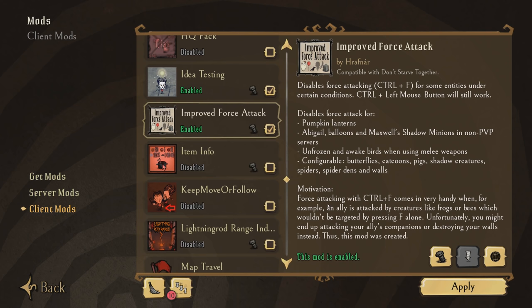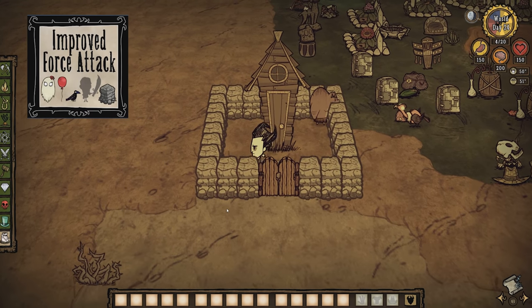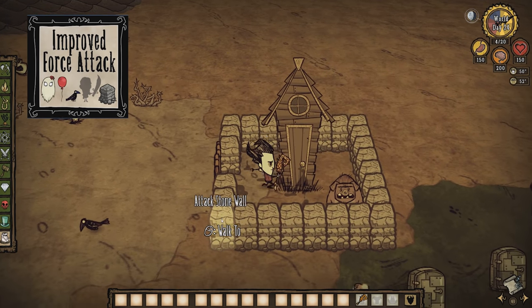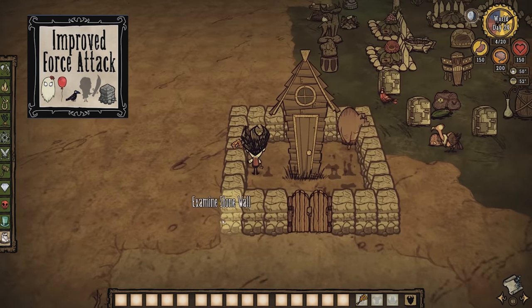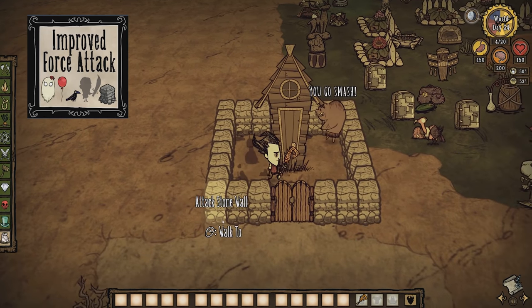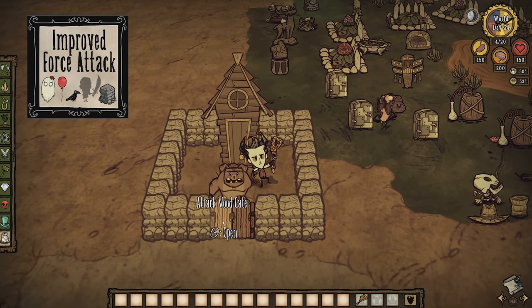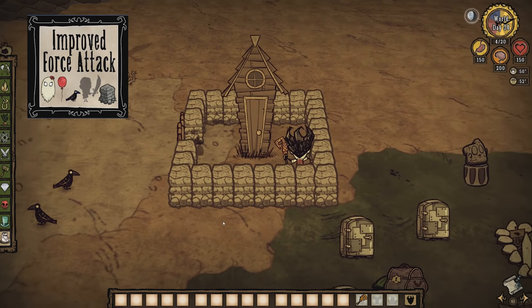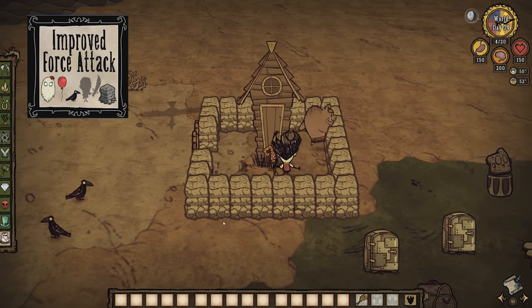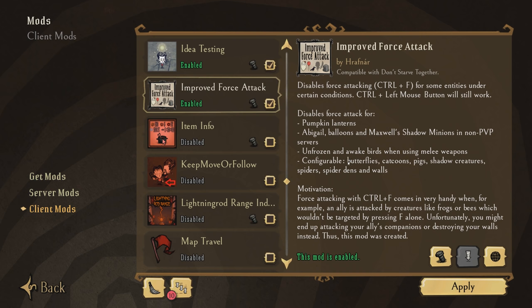Improved Force Attack is a holdover from last year. Advanced Controls probably obsoletes it in some form, but since Advanced Controls is more general in the problems it addresses, I still like having Improved Force Attack available — that way I know it has a very specific purpose and the features I use regularly won't be retired as the mod shifts focus. As the name implies, it changes how force attack works: for example, you won't target walls when force attacking, and the same goes for unfrozen and awake birds when using melee weapons.